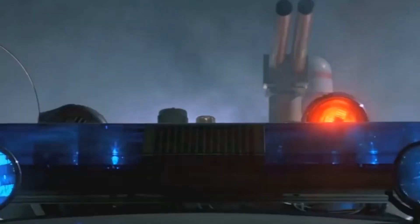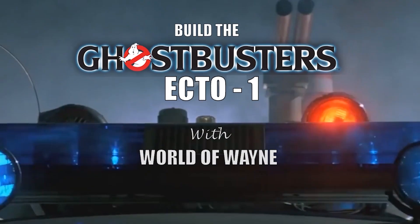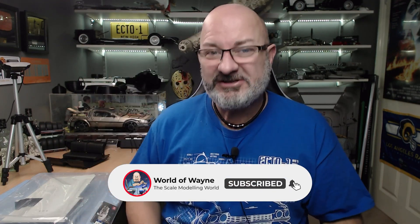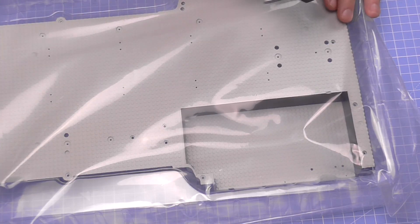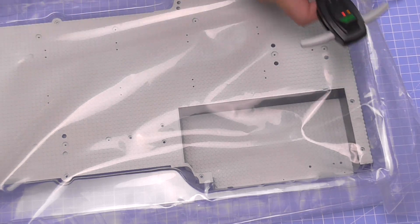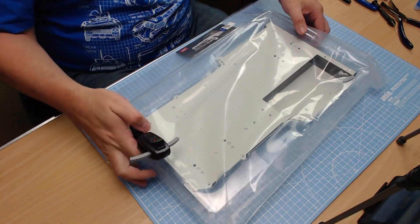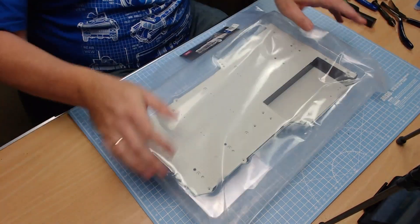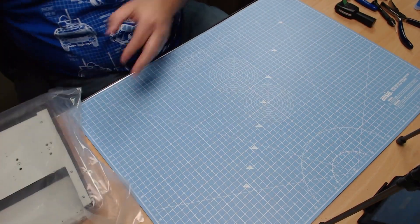Hi all, welcome to my channel - welcome to my world! We've now got issue 15 of Hero Collector and Eaglemoss's build the Ghostbusters Ecto-One. We're doing stage 52. This is a big issue in more ways than one - it's ginormous. Matter of fact, it's 33 centimeters. We've got the floor pan here and we're going to start attaching everything to it.